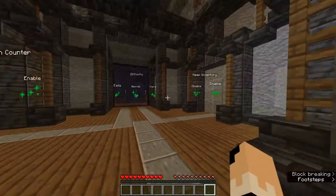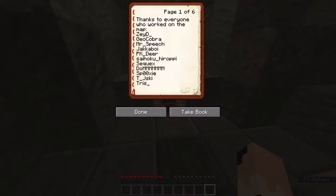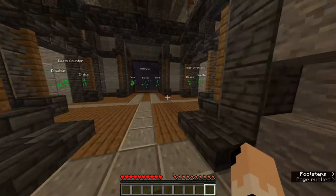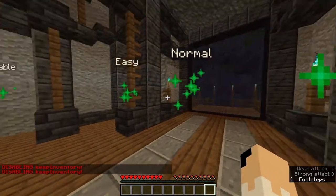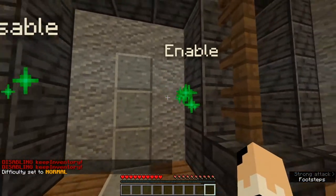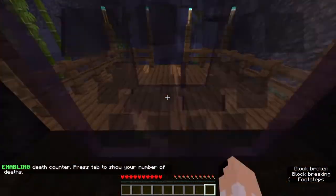I'm gonna start here in this little hub so I can show everyone the settings I choose. These are people that worked on the map — a lot of people. Keep inventory, I'm going to disable it. Difficulty always normal. Death counter, I'll enable it. Looks like this is where I go.